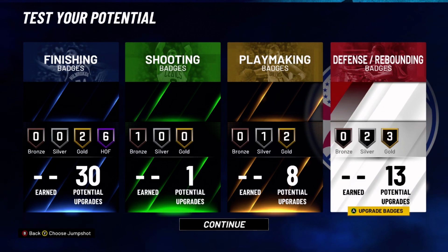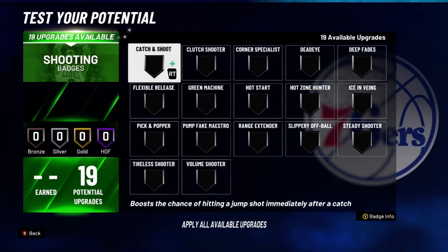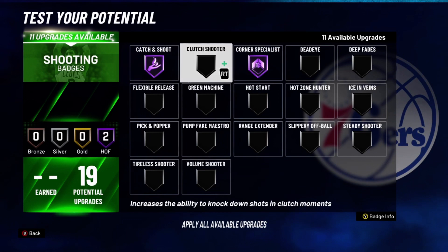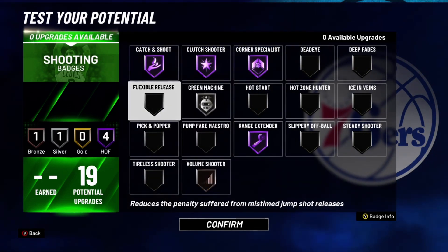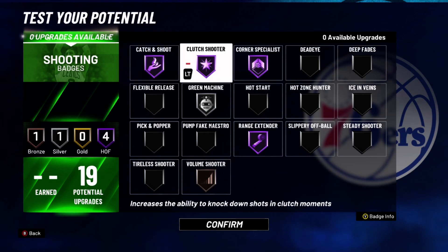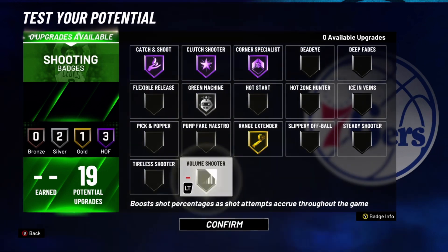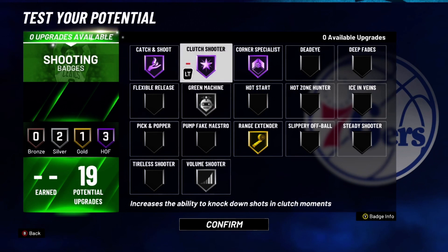Now the last two builds — the spot up at the three position. Finishing doesn't matter, so put Consistent Finisher. For shooting: Hall of Fame Catch and Shoot, Hall of Fame Corner Specialist, Hall of Fame Clutch Shooter, Hall of Fame Range Extender, and Volume Shooter at Bronze with Green Machine. Most of the time you're going to cherry-pick into the corner and you'll be open every time. Catch and Shoot and Corner Specialist will help at the end of the game when you need to close it out, and Clutch Shooter will help too. Volume Shooter and Green Machine also help you keep greening.